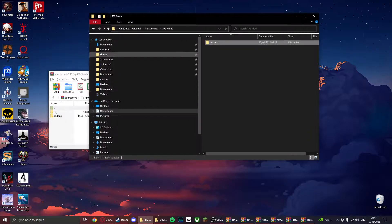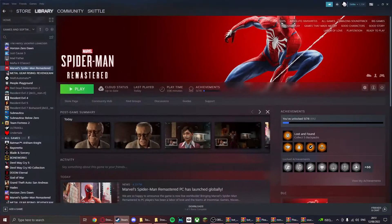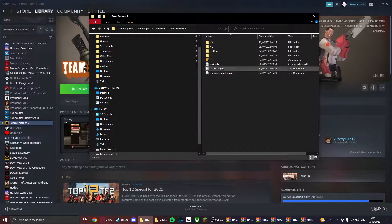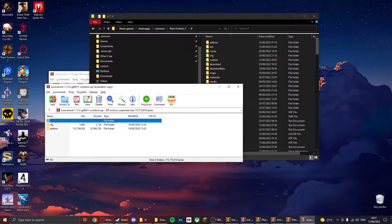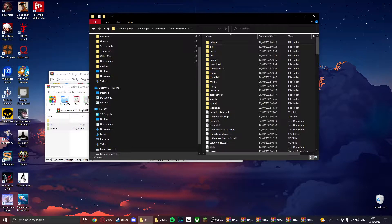If you don't know how to get to your TF2 folder, you want to go to TF2 in Steam, right-click TF2, go to Manage, and then Browse Local Files. Once you're here, you want to click TF. Then you want to go to the SourceMod folder and just drag these files in there. It should replace add-ons and CFG.